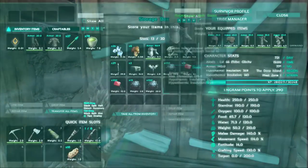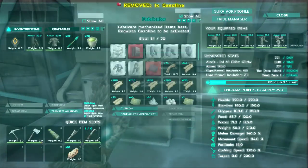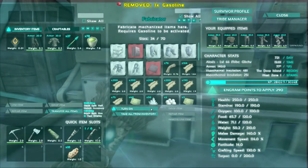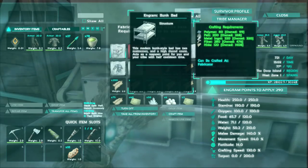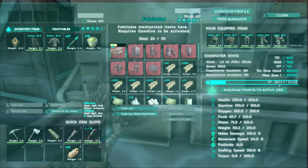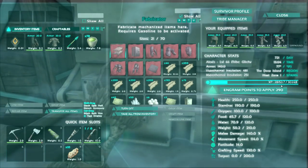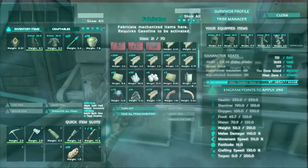Let me get some gas from here and put the gas in the fabricator. And we will turn it on. And we will select the bunk bed and then we will craft it. Let's see how much experience we get — 102.9. Let's see where we go from here. 153.7. That's not bad — that's not a bad increase.